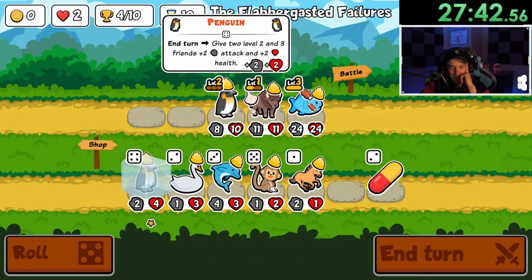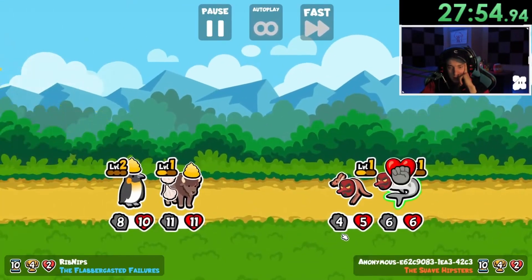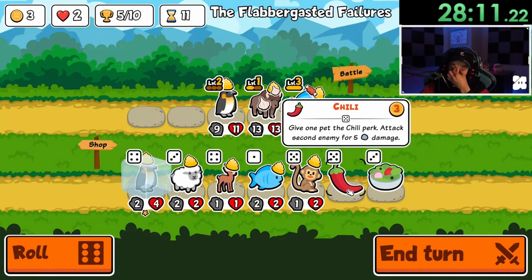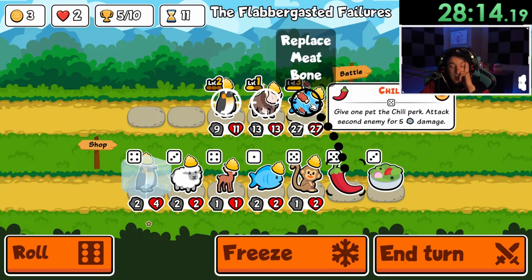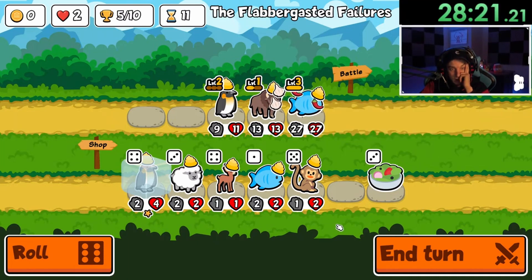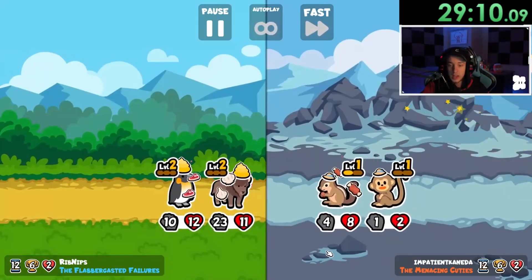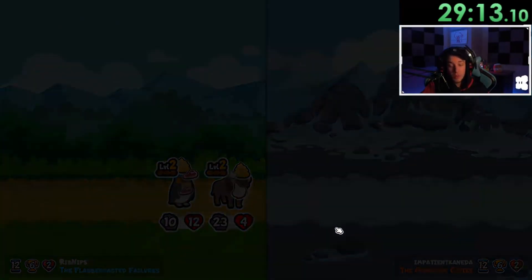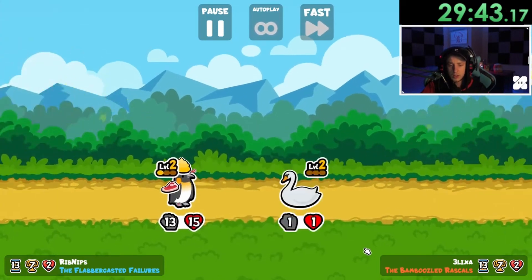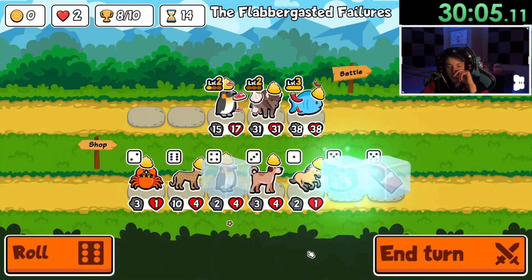I do like that monkey because it gives two-three. We have that one in the bag — barely, but we do have it. Chili again — do I dare put the chili on the fish? I'm putting the chili on the fish, we're gonna see how that works. That hurt a lot. Is our penguin beefy enough? It is — perfect. Looks like we do get this one: seven wins, two losses away from losing — I'll take that.